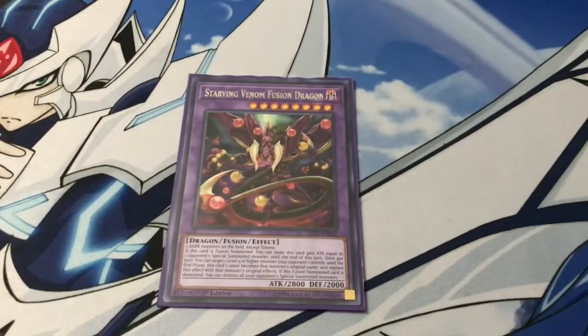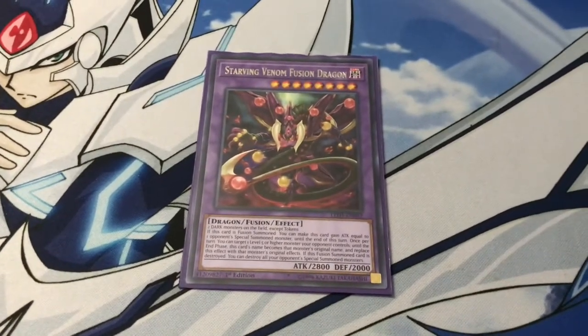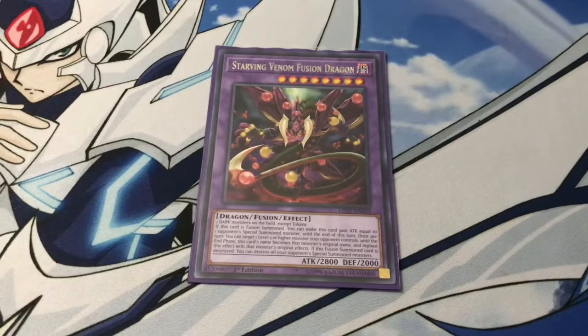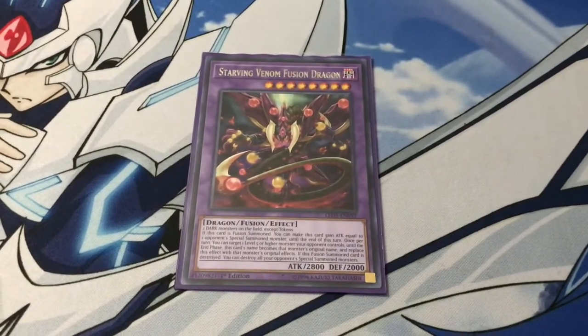One copy of Starving Venom Fusion Dragon — we are dealing with Dragoon, so we must utilize this card as much as possible. And if they end up with a Savage and a Dragoon, you can use Super Poly on both to summon this guy.